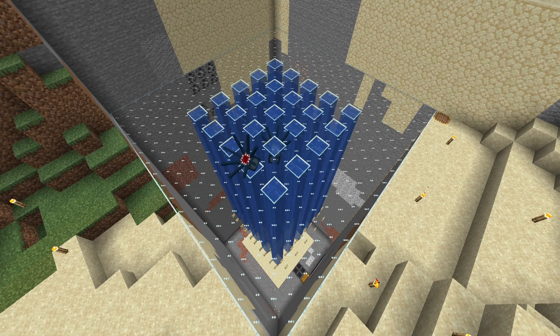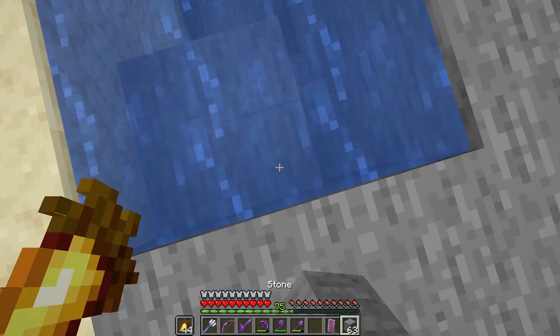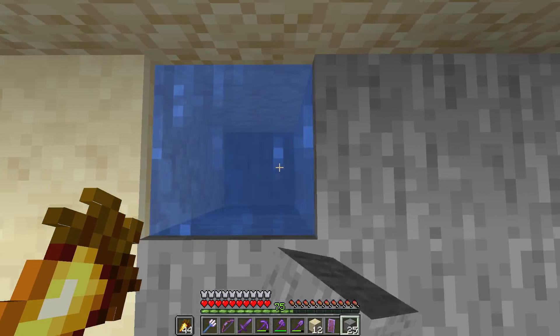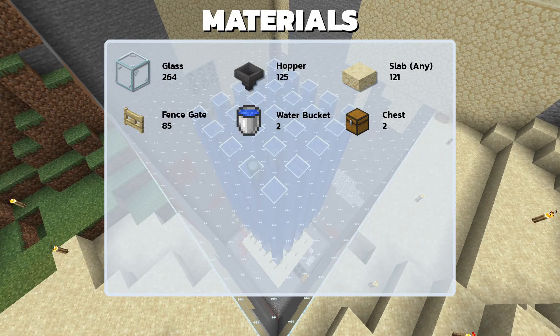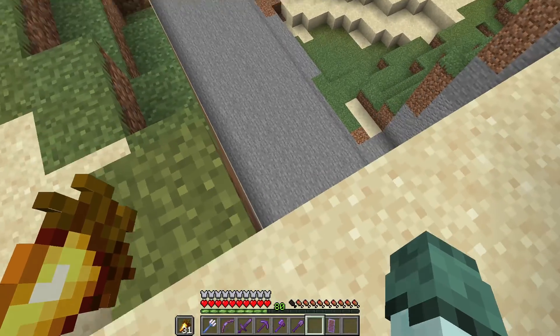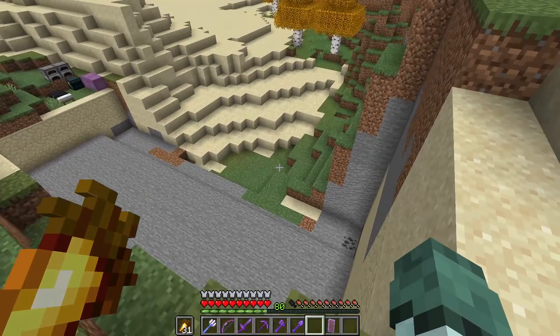The next squid farm is the classic Ilmango squid farm. I'm going to tear down this farm and build Ilmango's farm from Y62 down to Y45, then drop the squids down to Y30. Here are the materials I will use to build this farm. I believe this corner is the best place to put it, as all the water and running water blocks will be within the river biome.